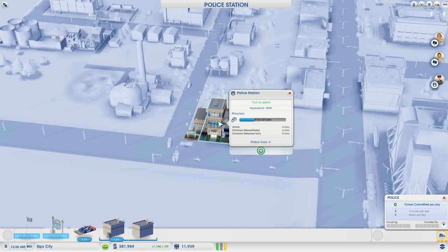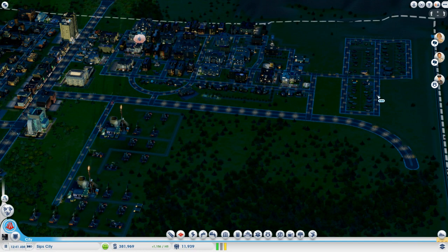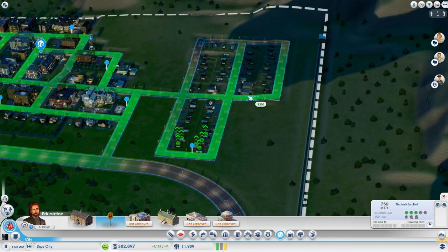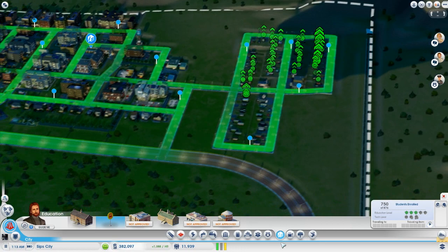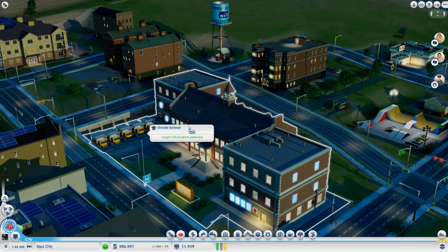We could probably get some more patrol cars eventually to get patrols up around here. Did I place the school buses for this new area? No I didn't. I mean, these people are low income, but goddammit, they still need to go to school — it's a must in SipCity. We want to unlock that college as soon as we can. We've got as many buses as we could possibly fit in this primary school, all ready for another hard day of school.